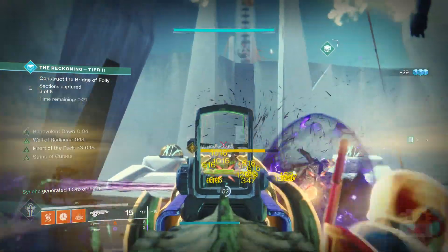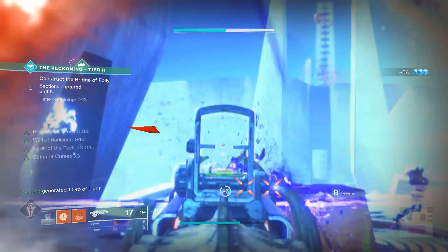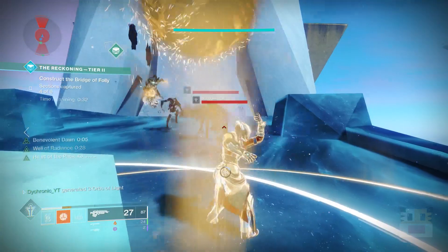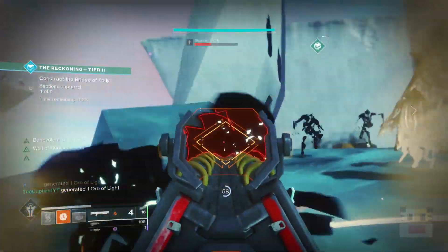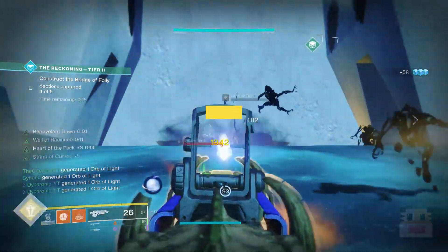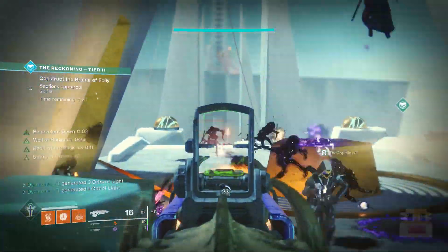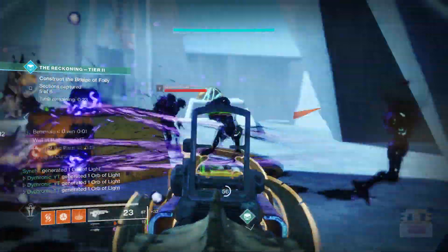With this exotic you can have your super more frequently across many encounters — including the Reckoning bridge — and if using Bad Juju with it you can have a Well of Radiance on literally every control point. That said, Phoenix Protocol dropped to number three because in raid DPS you now need Weapons of Light bubble to accomplish the best damage, which shifts reliance away from chaining wells toward a faster reload with the Lunafaction boost. Even so, this exotic is absolutely incredible for casual use — getting extra super energy while using your super is significantly powerful.